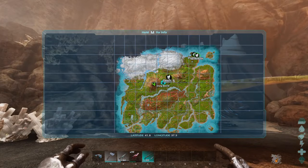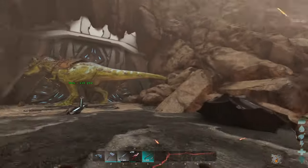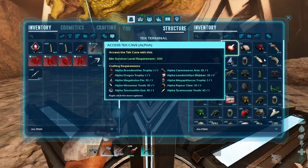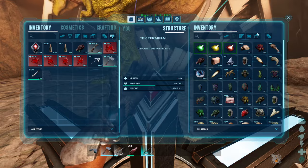After defeating all three bosses, you need to come to coordinate 4137 on top of Volcano. Bring all the requirements to open the ascension door, which allows you to defeat the Overseer — which is what you need to obtain the attack binoculars.